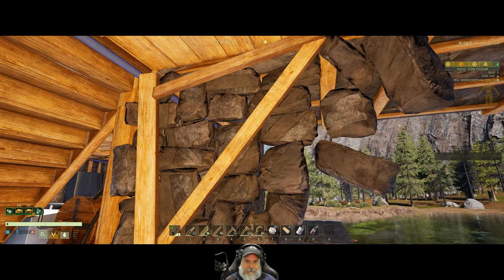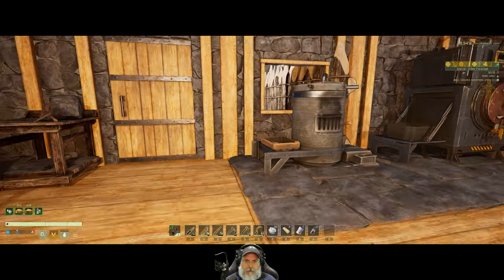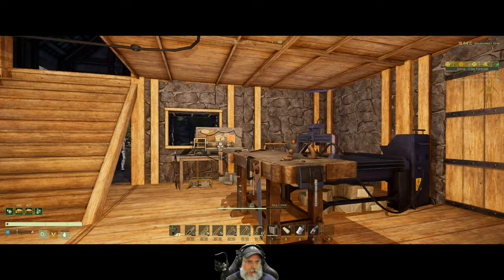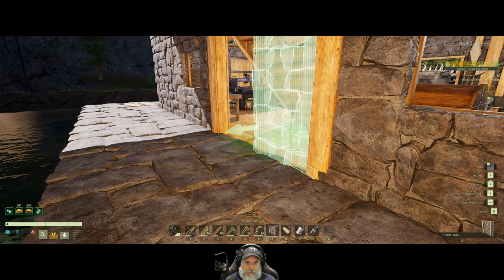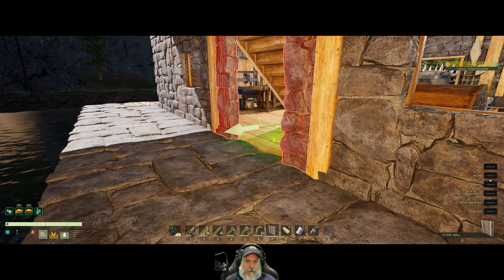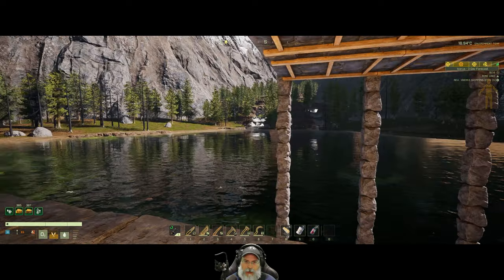Let's just pull those down all the way. Then we'll grab a stone wall and put a doorway here and put the door in there. There we go - me likey!